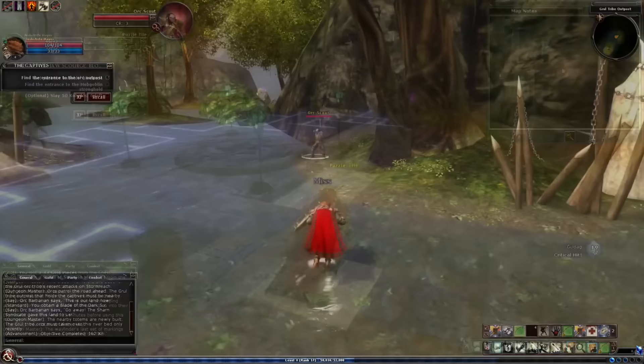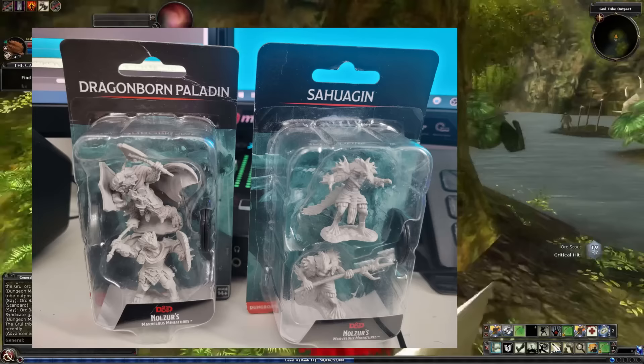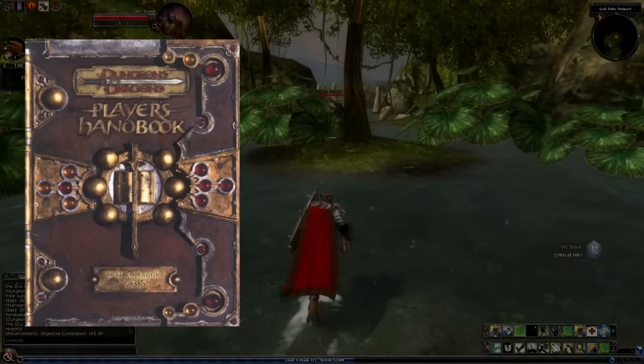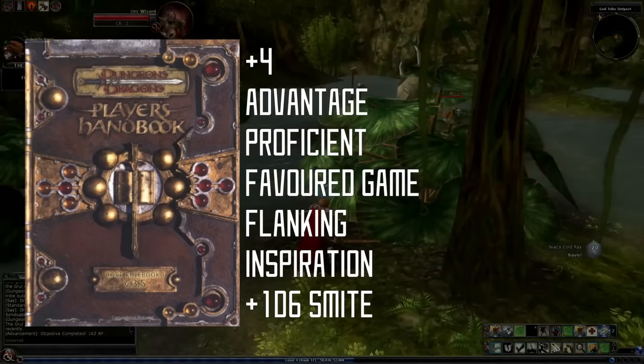So to celebrate that fact, I went out to the shop and bought myself a little Dragonborn Paladin model, who now sits on my desk. To end this review, I will award Dungeons & Dragons Online 3.5 with a plus 4 modifier, and advantage, and proficiency, and favoured game bonus, and flanking advantage, and inspiration, and added smite damage, rerolling all misses, and critting on a 19, not a 20. Out of 10.